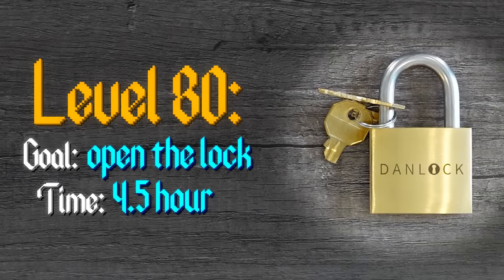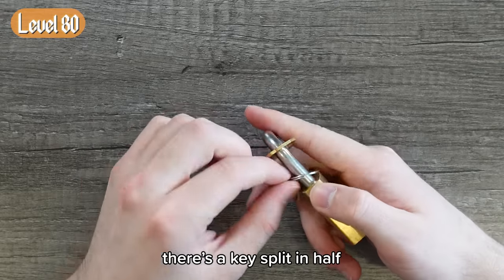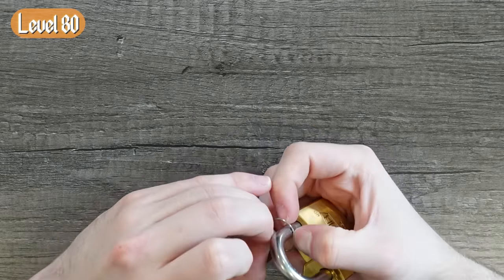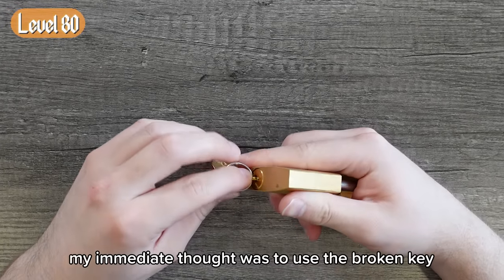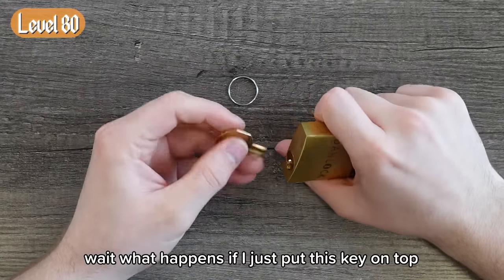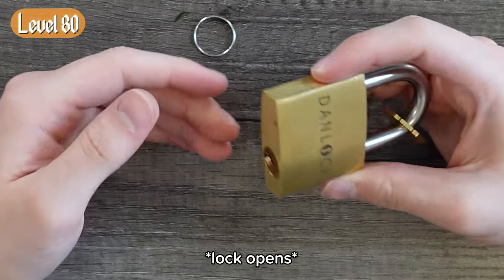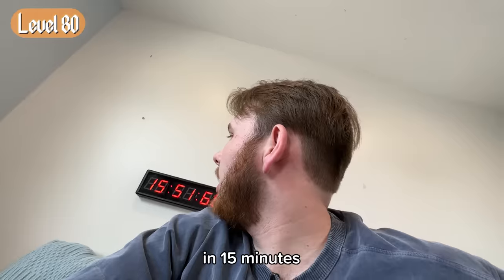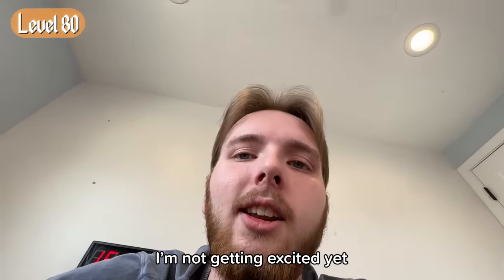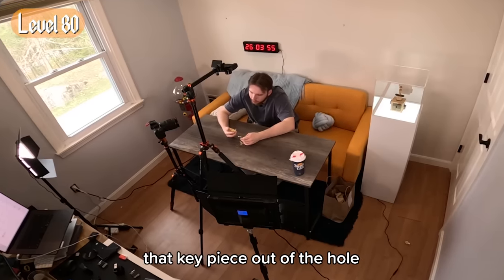The goal? Open the lock. Time limit: four and a half hours. Right away, what's a little unique about this one is there's a key split in half on a key ring. Taking it off the lock — what in the world am I supposed to do with this knowledge? My immediate thought was to use the broken key to try and open the lock, which, after taking it off the key ring — what happens if I just put this key on top and use the other half to try and push it in? It twisted. There's no way I just solved the level 80 puzzle in 15 minutes.